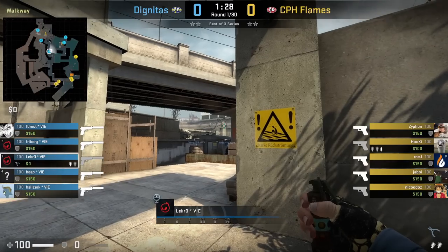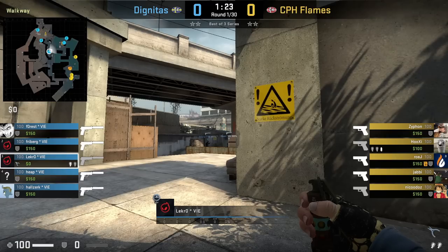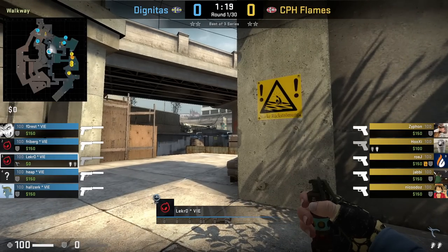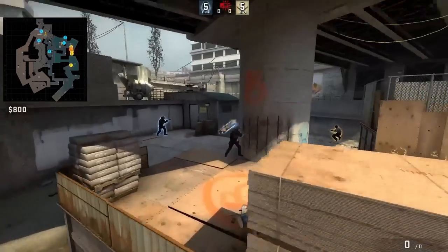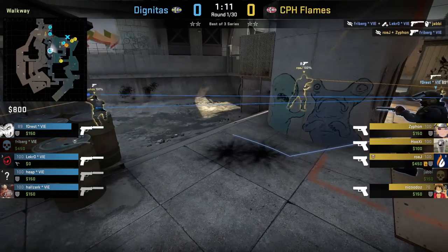Dignitas on CT pistol have a beast setup with a player barrel, a player pillar, while Lekro is at graffiti with flashes. When contact is made from the barrel player, Lekro throws two flashes to the left of the pillar — aims as shown then W and left click throw. The flash blinds Flames players entering out of monster. Don't worry too much about positioning as it is a forgiving flash — just try to get the flashes to the left of the pillar.